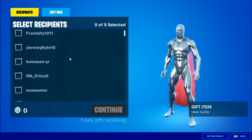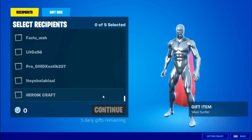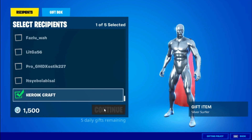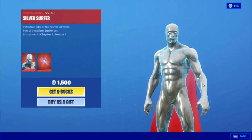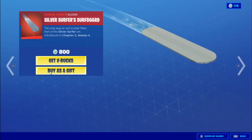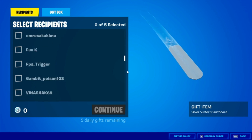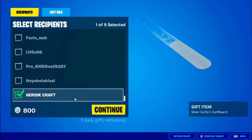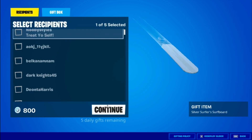Then go into Silver Surfer, go into Buy as a Gift, go down until you find the last name - don't worry, you're not gonna gift anyone. Click on the last name, press Continue, and when you're there just back out. Then go into the glider thingy, Buy as a Gift, go down to the last name, click it, press Continue, and back out.